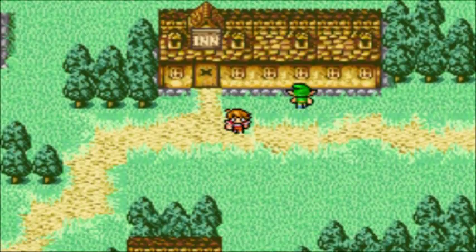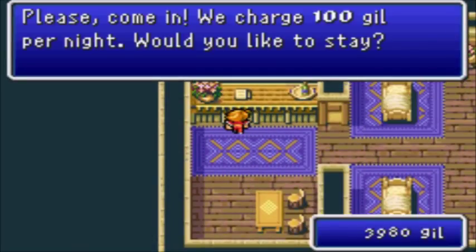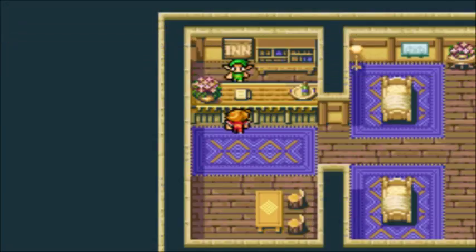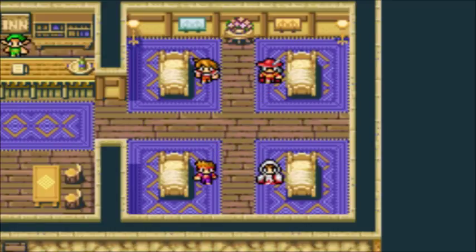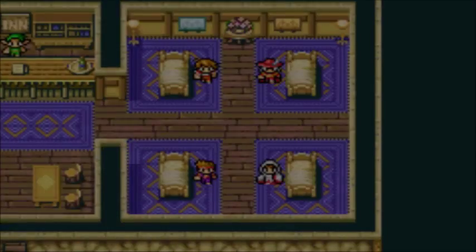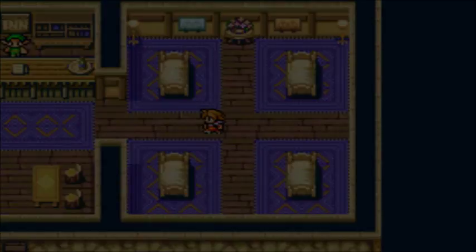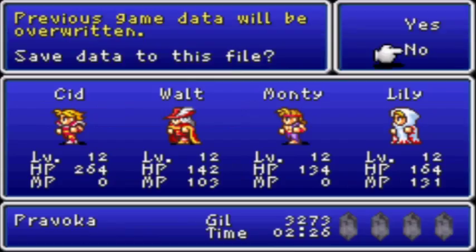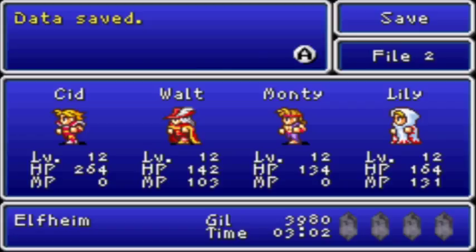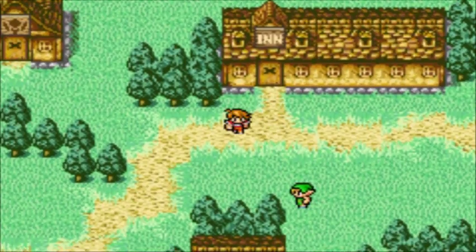Now we're in the city of Elfheim, and the first thing I'm going to do is go to the inn. Most of the enemies you fight on the sea aren't too threatening, but it's always good to go to the inn every time you get to a new town for the first time. I'm also going to save, just in case the worst happens and I happen to catch it on camera.